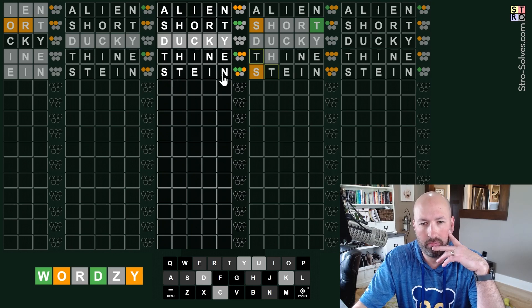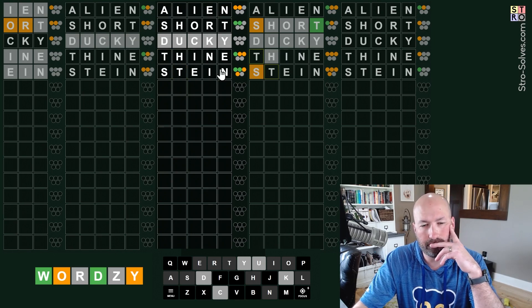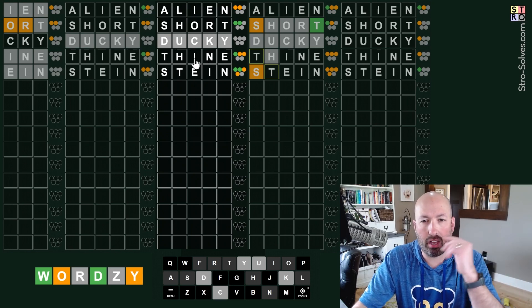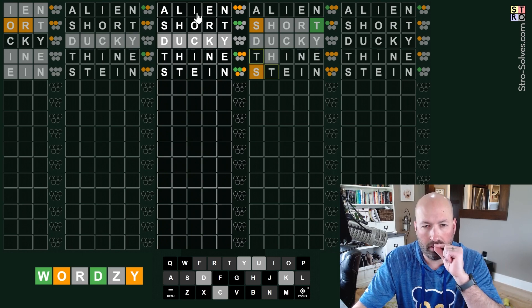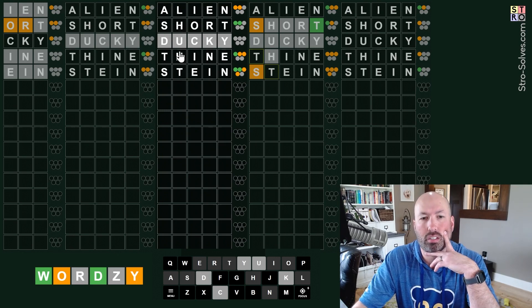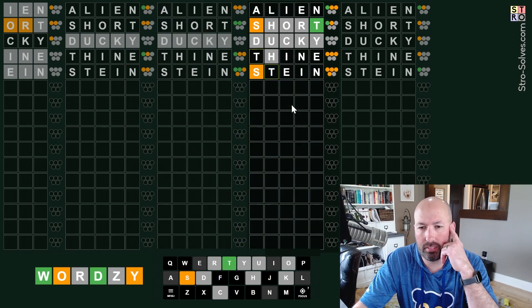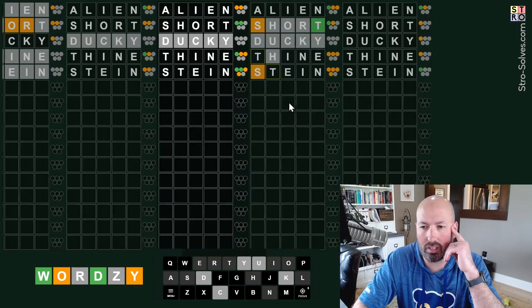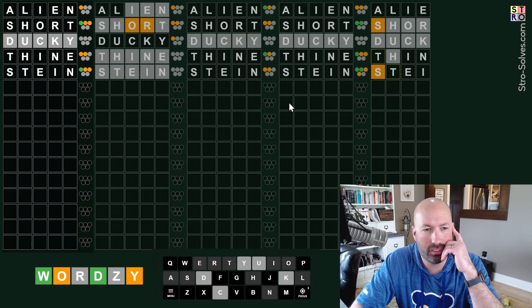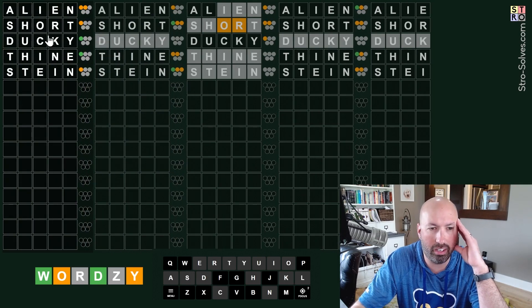We've got two greens in 'stein', two greens in 'short'. The T cannot be the green - it has to be gray because it would have to be green. Oh, but it could be the yellow. It could be green up here and yellow down here. In 'thine', the I cannot be the green because it would have to be green up there - again it could be the yellow. It's nice when you get greens like this. You want the ones that have a green with grays. Like here, ducky and thine are helpful.